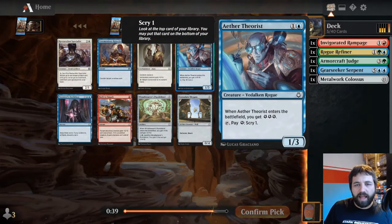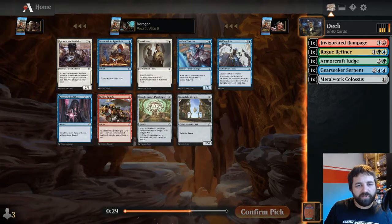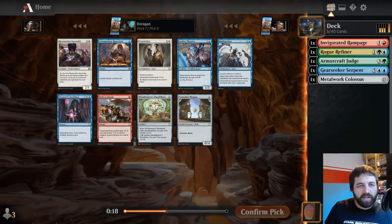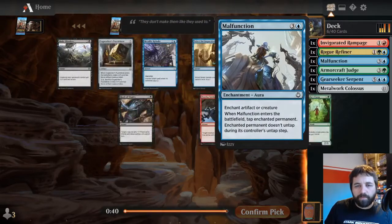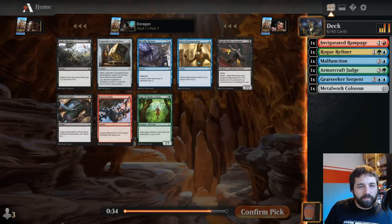There's an Aether Theorist: enter the battlefield, get three energy, then tap and spend energy to scry one. Tezzeret's Ambition: draw three cards for five mana sorcery. If you control no artifacts, discard a card. This is the type of thing we're looking for with Metalwork Colossus. But Malfunction: tap target artifact or creature, it doesn't untap. That's solid removal, effectively, and that's what I'm going to take here.